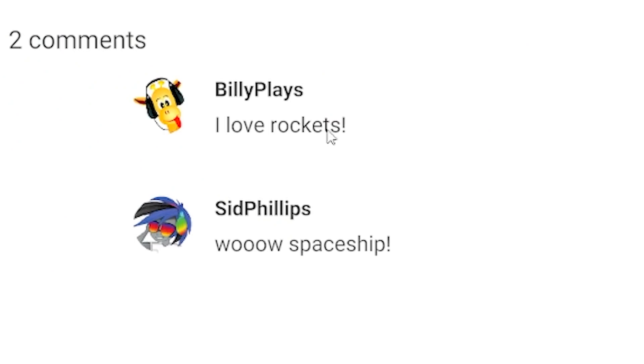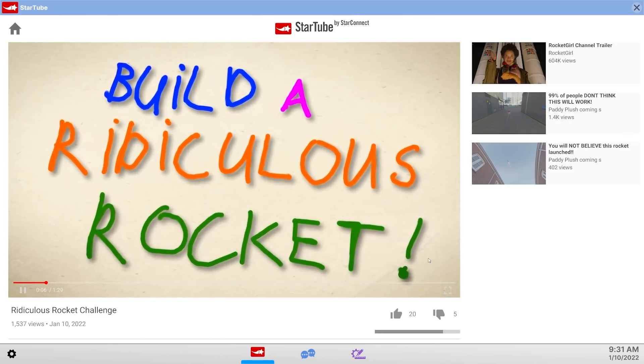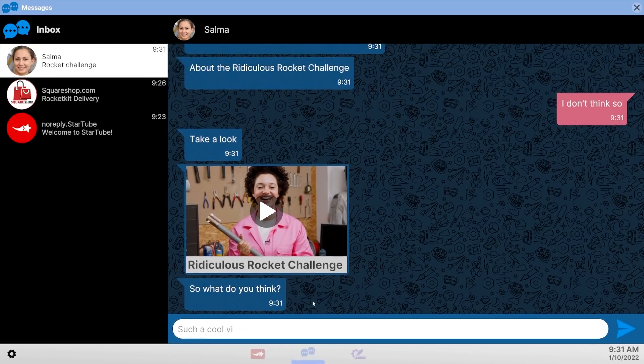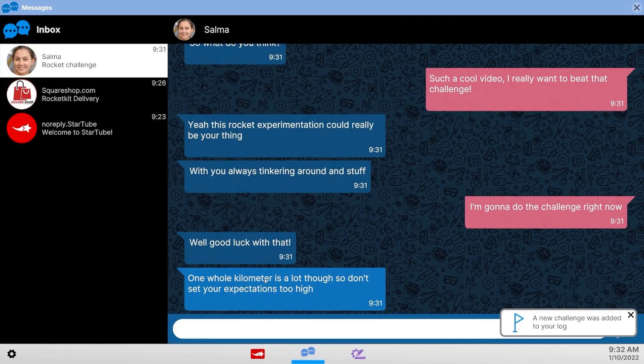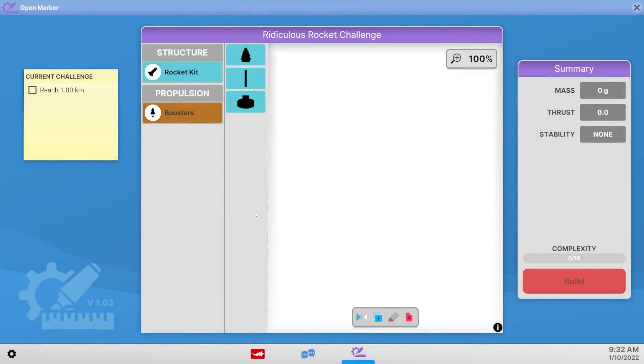Oh, I got two comments — Billy Plays! I love Billy Plays. Let's check out Billy Plays again. Oh, she's so talented. I've got to make her a — this rocket. That sounds like my sort of thing. I'm going to beat her challenge — I definitely watched the whole video. We've got to go a whole kilometer. I need to build a ridiculous rocket and reach a thousand meters. That is our goal.